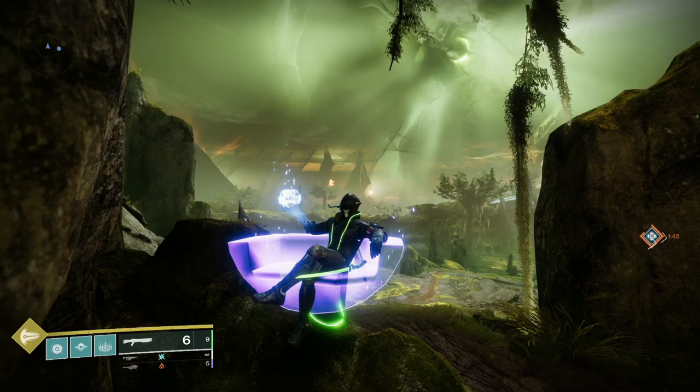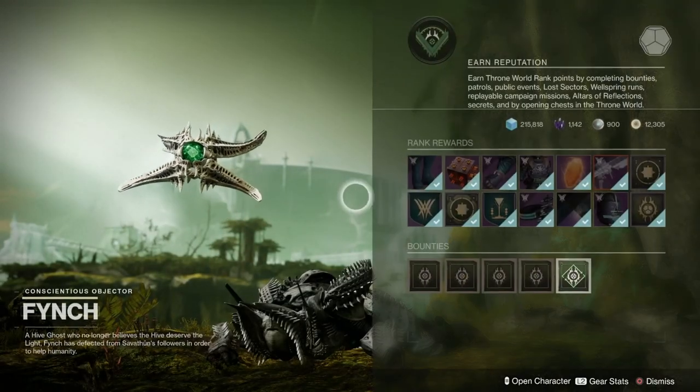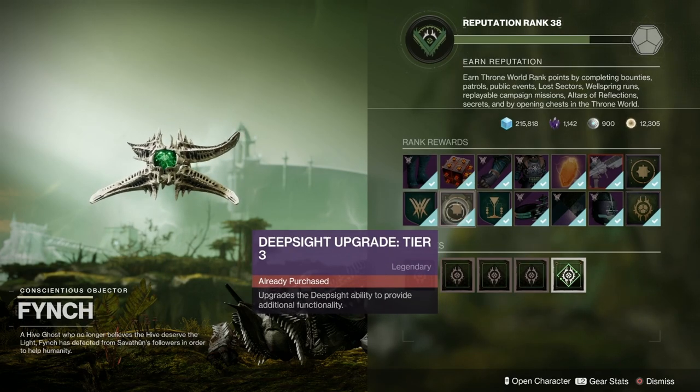A couple of things you need to know about these tier 3 deep sight doodads. Old Finchy boy over here — if you go and see him, you need to make sure you've unlocked this node so you can actually interact with the deep sight tier 3s. That's level 13, so you need to have that first of all.